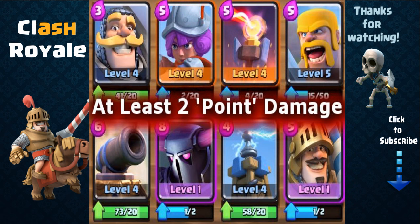Next you're gonna need at least two point damage inflicting cards. Although hordes of low HP troops can quickly destroy high HP cards, they are quickly eradicated by splash damage, so point damage inflicting cards are important for controlling high HP cards. Some examples include the musketeer, prince, spear goblins, knight, archers, P.E.K.K.A or mini P.E.K.K.A, minions or the minion horde, barbarians, and cannon, tesla, X-bow, or infernal tower.